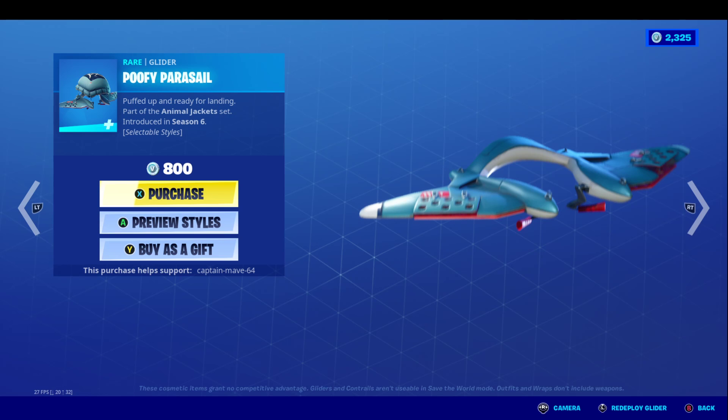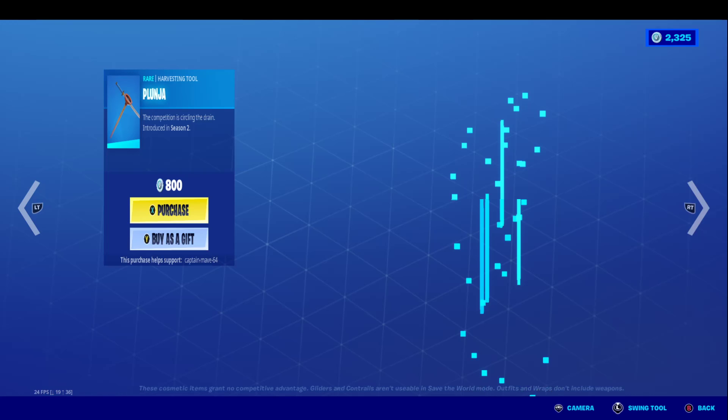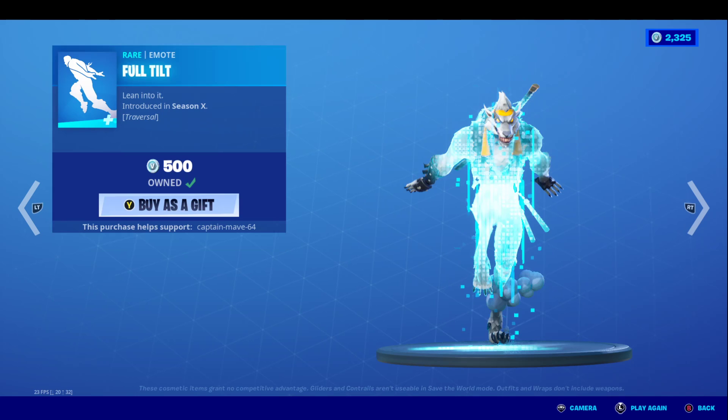And that's it for that section. Bullseye is back — very nice skin as well, one of my personal favorite skins in the game. The Bracer skin is back — very nice. The Plunger deep, Phone It In — very nice. Full Tilt — very nice as well.